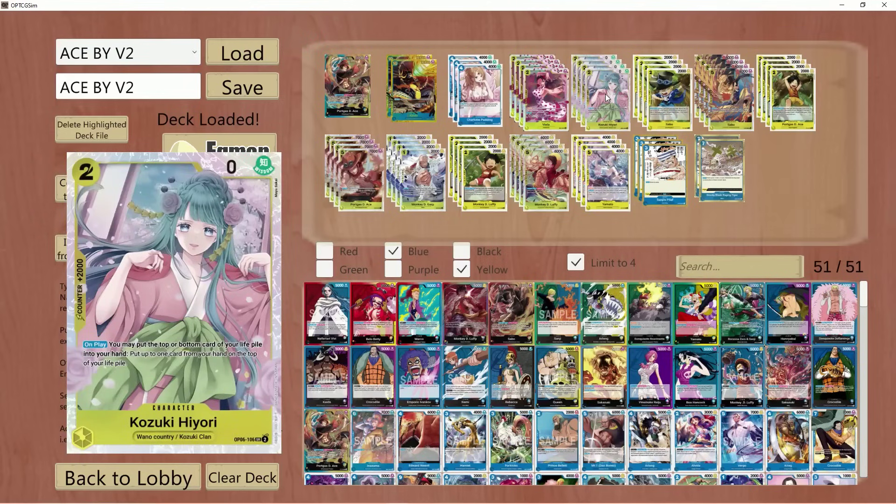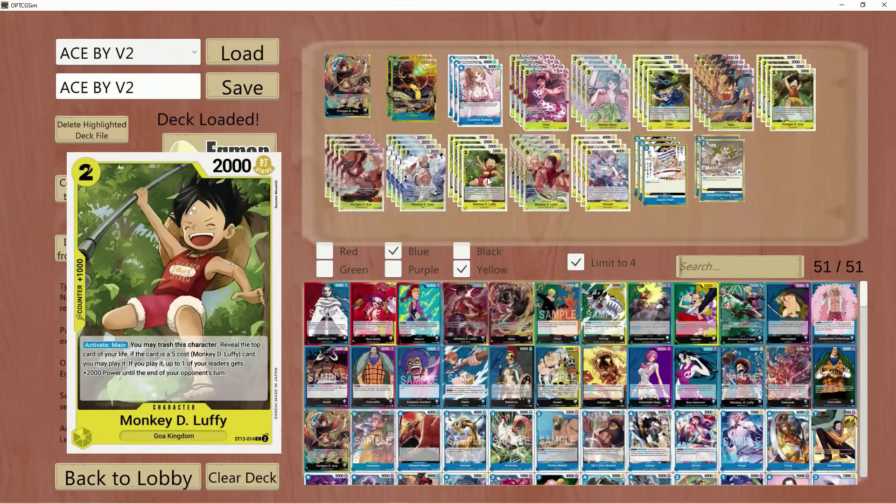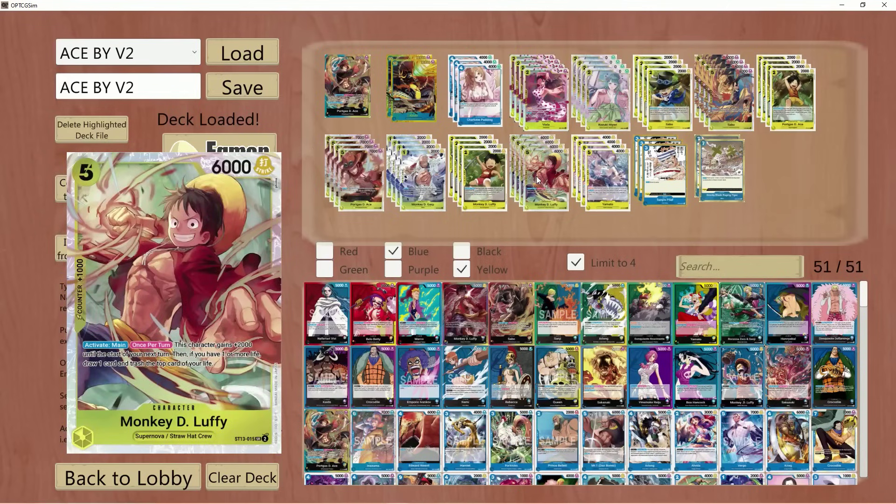We do keep the Hiyori, because this allows you to do three-brother stuff and set up your plays — get your big bodies down in the early game. My spicy tech for this list is Viola, of course. This is a very, very good card that I don't see a lot of decks running. I have seen some that do. Again, it does hurt consistency a little bit, but it makes up for it because it is able to heal you, which is really, really cool.